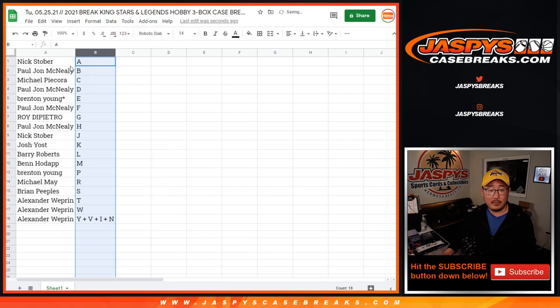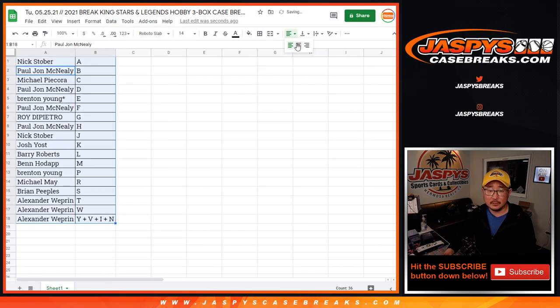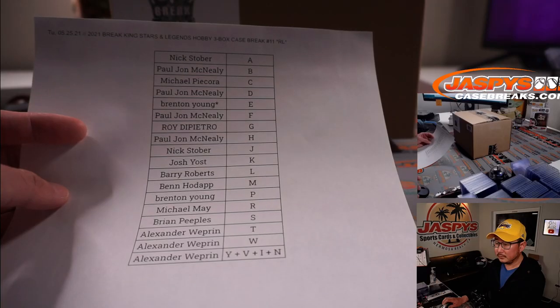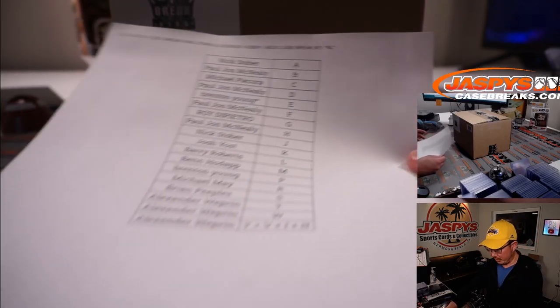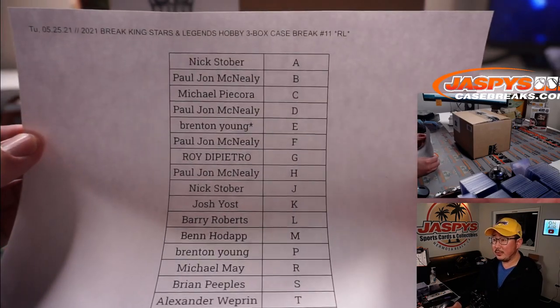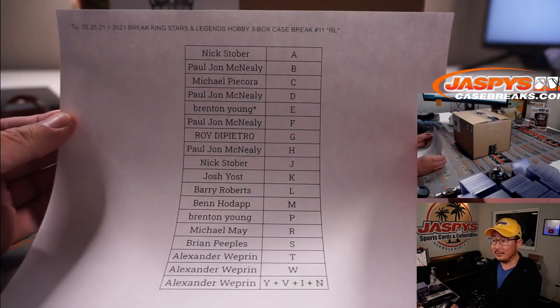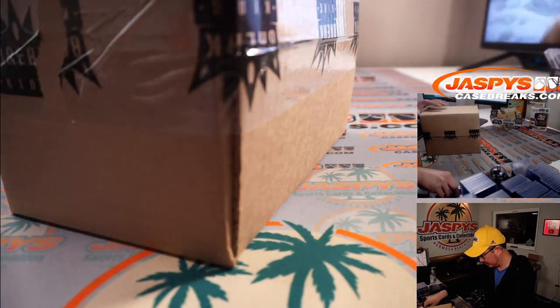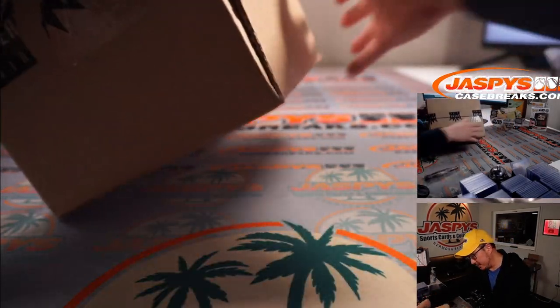Let's sort by column B. And we're going to pause the video. When we come back, we're going to see if there's any trades, and then we'll have the break. I'll try to alleviate anyone's letter anxiety by telling you possibilities of what you can get. All right, welcome back folks. Not too many people had letter anxiety, and no deals done. That's the final printout right there. Stars and Legends? Good luck.